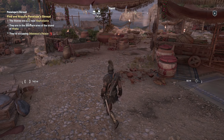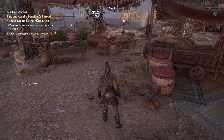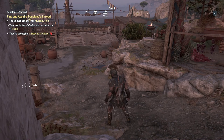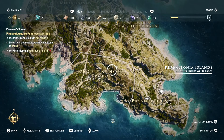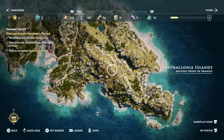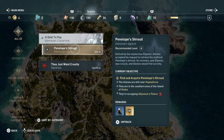Hey everybody, welcome back to Assassin's Creed Odyssey. This is part 7, I believe, and we'll have to get a shroud — that's the main story, part of the main quest. But before we do that, I want to take care of all the loose ends on this little island here. Elpinor. Penelope's Shroud — we'll get that later.